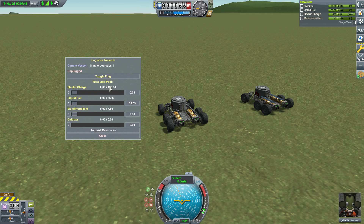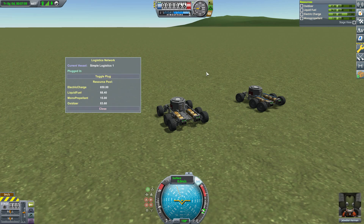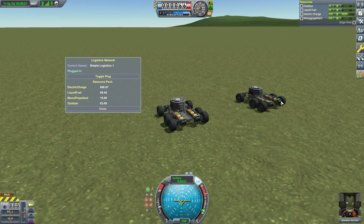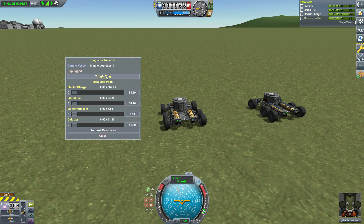On the resource pool, the electricity is going back up because the other ship has solar panels, so the resource pool is regaining its power. Now that we've requested resources, this rover can go on its merry way. But if we do want to add it into the network, we just turn on its plug — boom, it's plugged in and added to the resource pool. You might notice the electricity dropped because it was trying to even out the electric charge between both vessels, but now the solar panels are charging both ships.